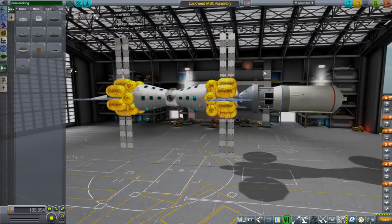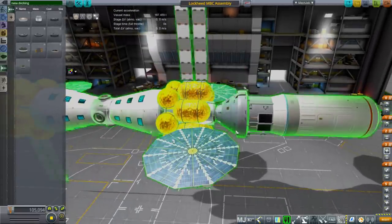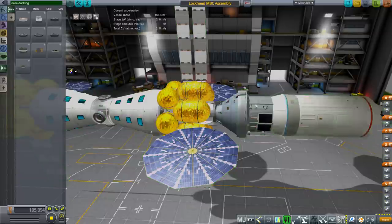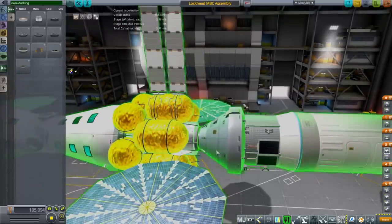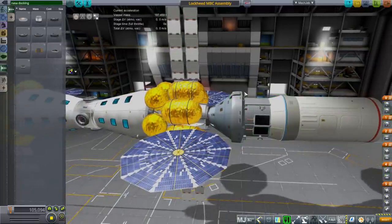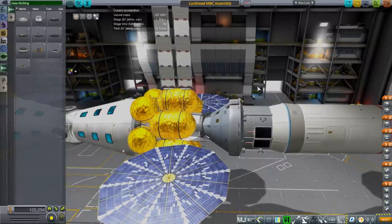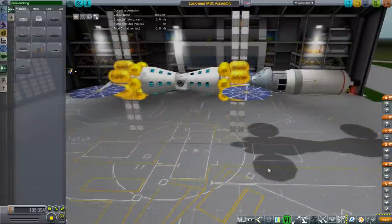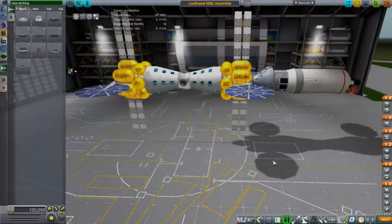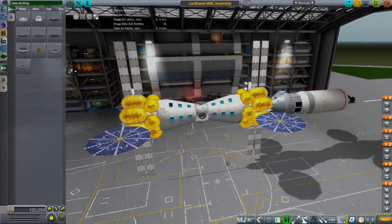We have this assembly, and the Orion module here is actually from a different mod pack — the SLS Space Launch System mod pack — but any Orion module will do. There is one from Lonesome Robots, though I don't have a Realism Overhaul configuration for that, so I'll probably work on that. These solar panels are from the Lonesome Robots pack for the Mars Base Camp, and I have made Realism Overhaul configurations for them. Let's talk about what that entails.